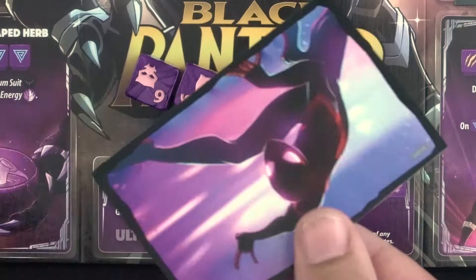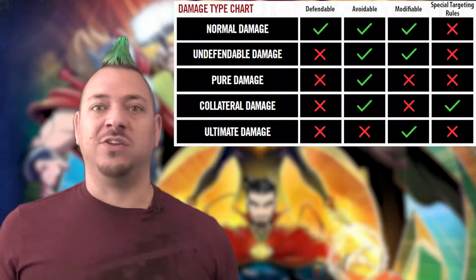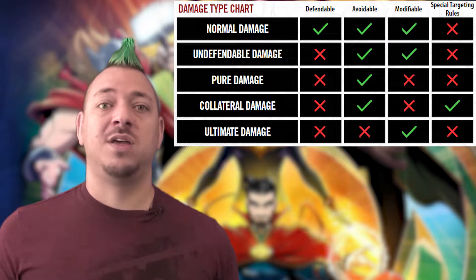If their ultimate ability activates, the effects are completely unstoppable. It can't be interrupted, stopped, responded to, or anything. No action of any kind from opponents is possible after it triggers until the end of the roll phase. The only way to stop an ultimate ability is to alter the die roll before its activation. If some of this gets confusing, you could check the table in the rulebook, which easily recaps each of the 5 types of damage and which ones are defendable, avoidable, modifiable, and have special targeting rules.